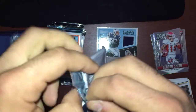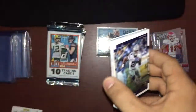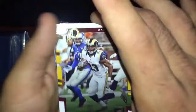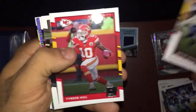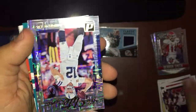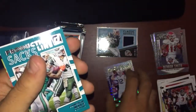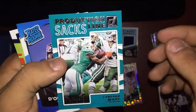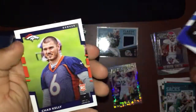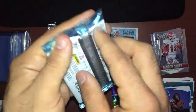Now into Donruss — ten cards per pack. We got the Kid Reporter card, Zeke Elliott, Darren Sproles, Brian Quick, Tyreek Hill, Adrian Peterson — hasn't really done anything this season — Tom Savage, and then the Elite Series Andrew Luck — not numbered but pretty cool. Production Line Sacks: Cameron Wake, 11 and a half sacks. Pretty cool. Also Dante Foreman and Chad Kelly. Next Donruss pack coming up.